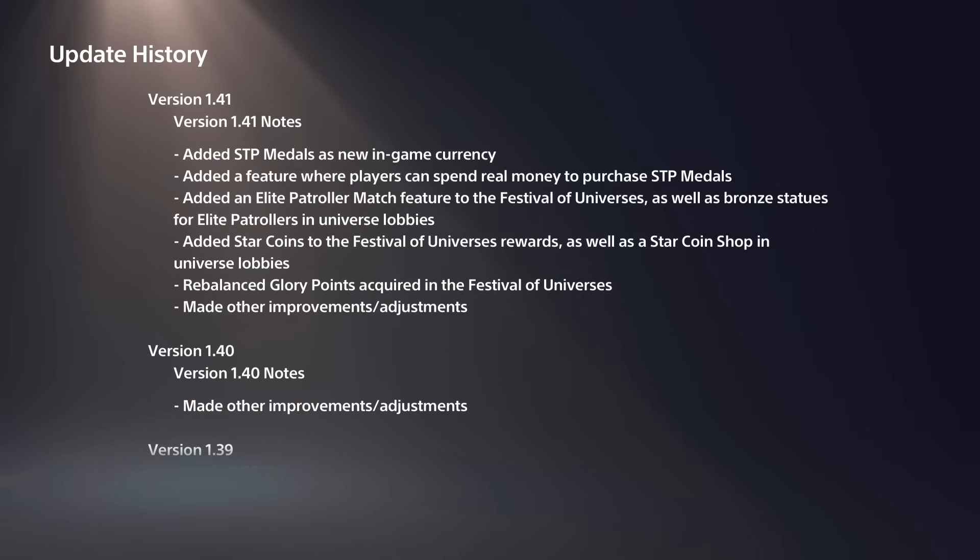Also added: an elite patroller match feature to the Festival of Universes, as well as bronze statues for elite patrollers in universe lobbies. Added star coins to the Festival of Universes rewards, as well as a star coin shop in universe lobbies. These star coins - I think that's brand new, I don't know what's going on with the item shop in the Festival of Universes.